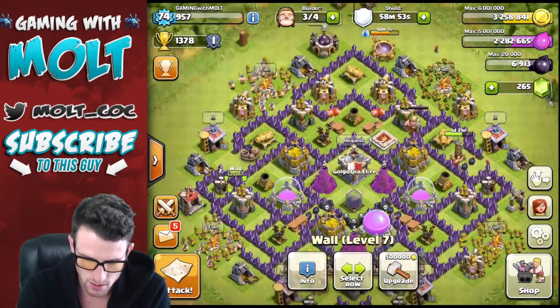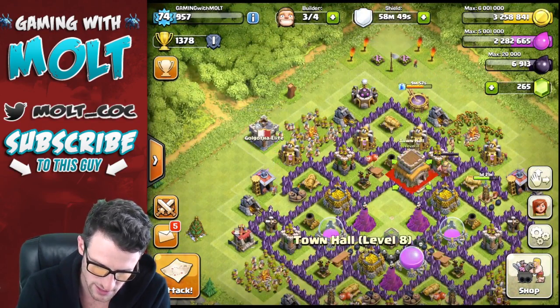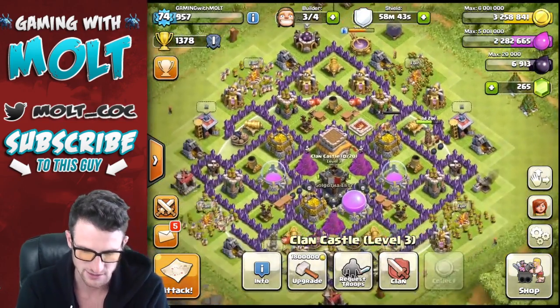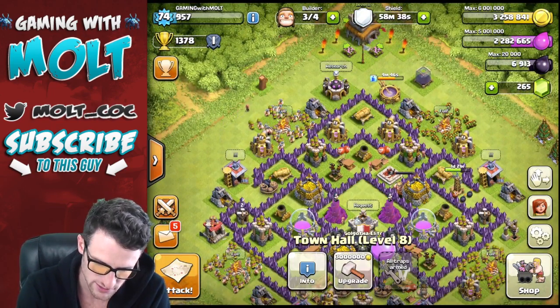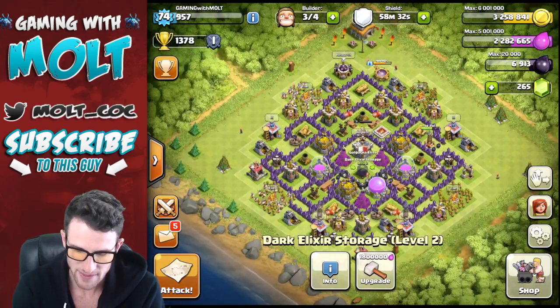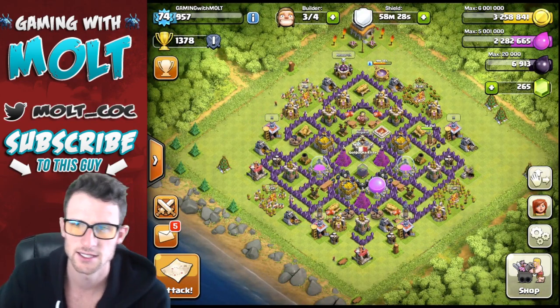So I was going to show the hybrid option. We can bring this out, bring our Town Hall in here — there we go. If you want a transformer base, you can always do that as well. We're going to put our Clan Castle back where it was and our Dark Elixir storage, and that's going to be it for this episode. I guess we can call this the Transformer Base.